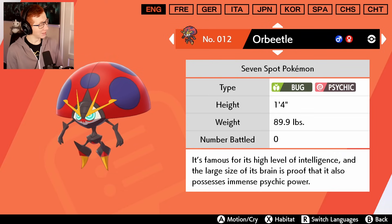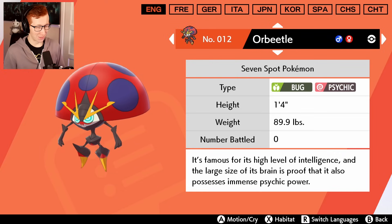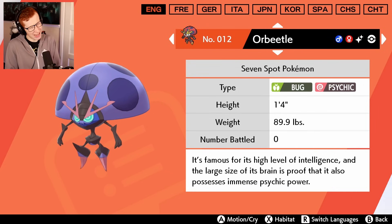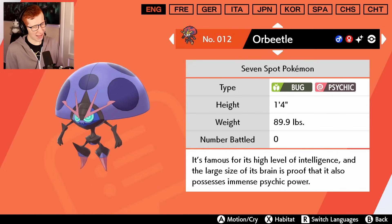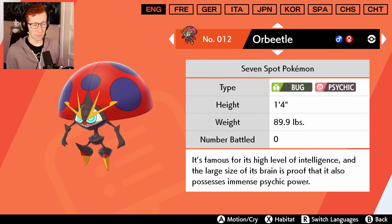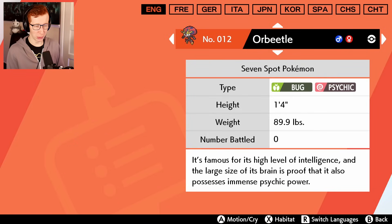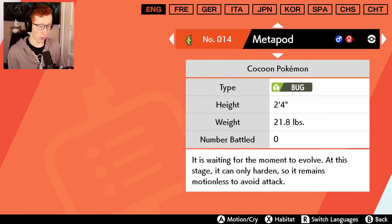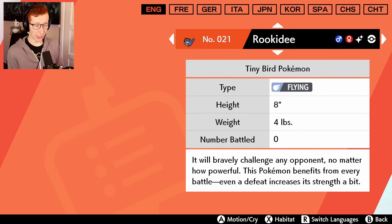Orbeetle - don't disappoint me, I really like you. It's okay, this is fine. I was thinking this is probably something more creative you could have done with the shell - this kind of looks blue, and this one kind of stands out more to be honest. We already know what Caterpie looks like. Rookidee - let's see you.